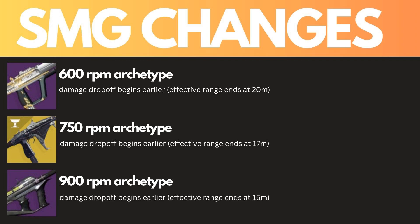SMGs need to be nerfed. 600 RPMs, like Shires Wrath, should be brought down to around 20 to 18 meters of range. 750s, like Taraba and the new Immortal, should be brought down to like 17, 16, 15 meters of range.